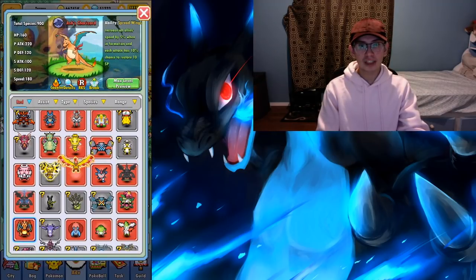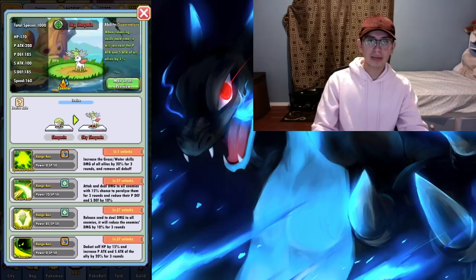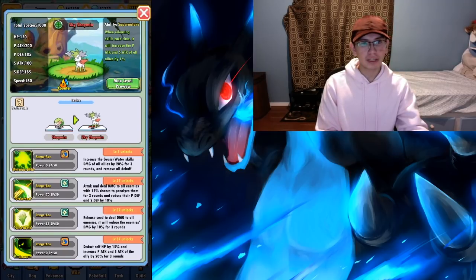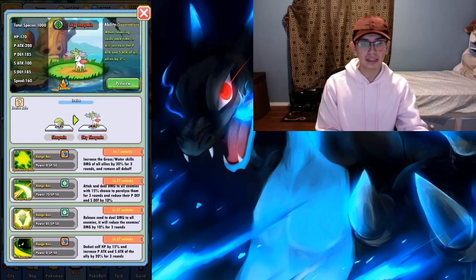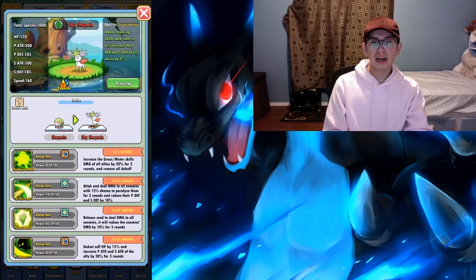We have Ash's Charizard, Ash's Greninja, Diancie, Shaman, and Hoopa. A good example would be Shaman — with the move Return, it deducts some of its HP and boosts the physical and special attack stat of your team by 20 for three rounds. It can stack up to a total of three times, and then with its passive at 10 stars it adds an extra 3% every single time you use the move.